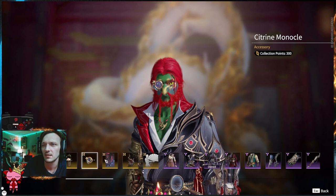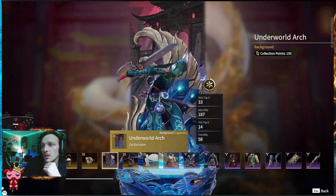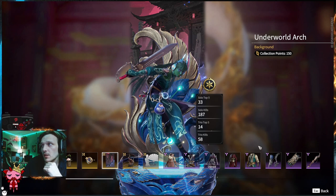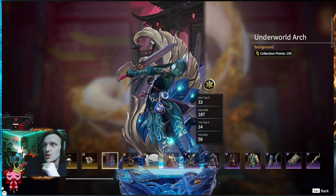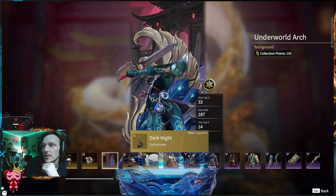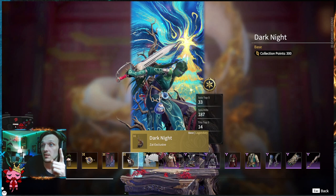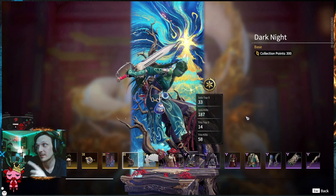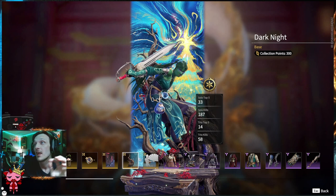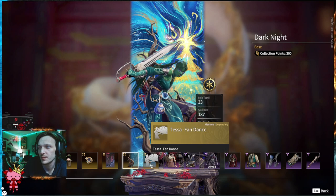Hottie's a cool character, man. Moving on — we're still in the gold section, about to hit the purples. The Underworld Arch background — we want to look at the background here where this purple features a dojo in the background. That's pretty wicked. Dark Knight exclusive — this is not a background, this is the base. I like that background I'm using for her right now. This is the Dark Knight base. It's got this tree that's crawling up with some purple ropes on it.